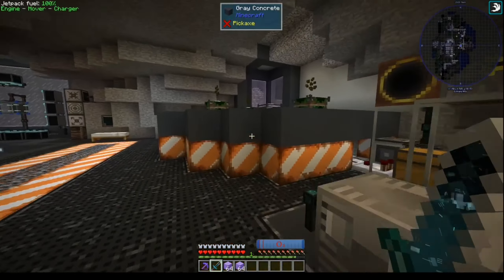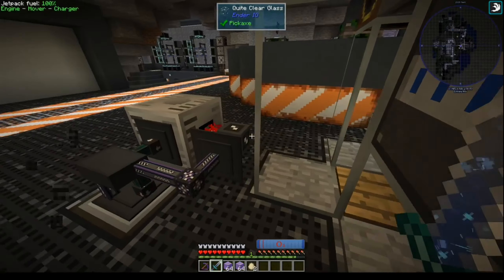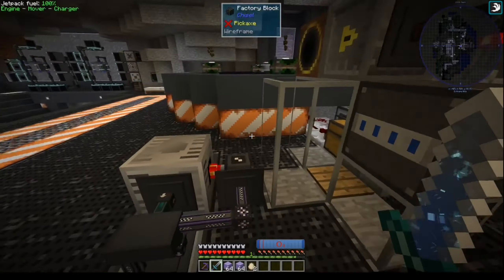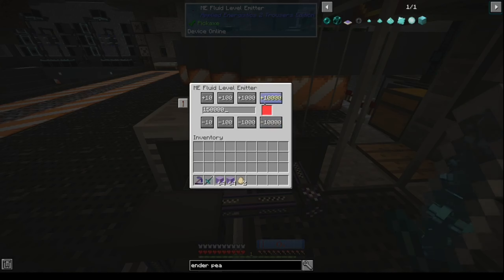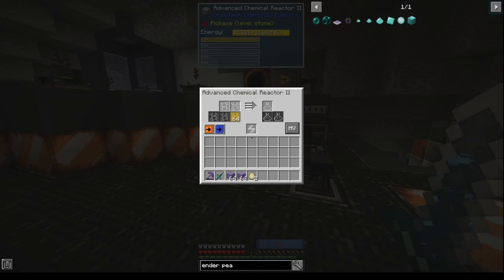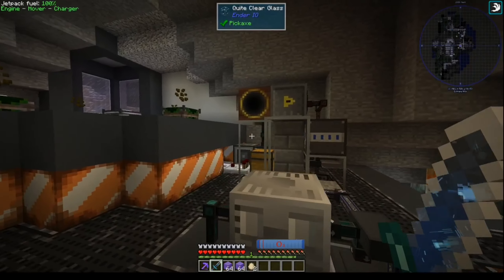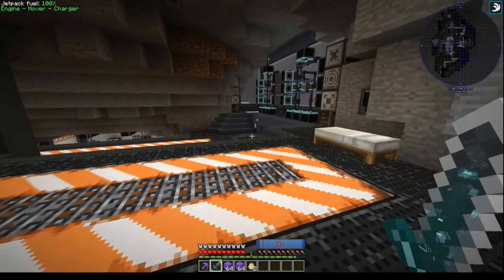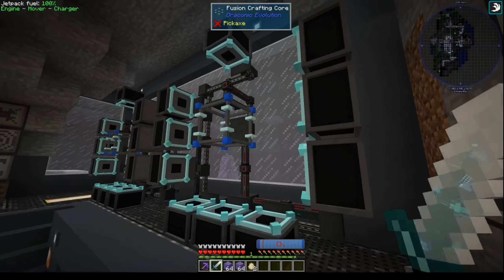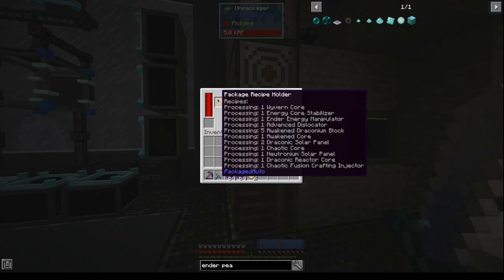Up here we are making canola — the refined canola, or empowered oil. We put our canola seeds there, empower them in the empowerer, and then we should eventually see it producing. That chicken has been there for a long, long time. Over here we have our fusion crafting — the first set of automated fusion crafting that I made. This makes a whole bunch of machines on demand.